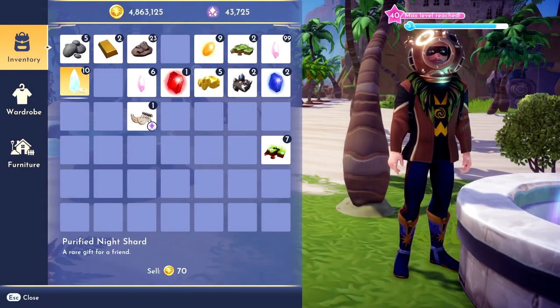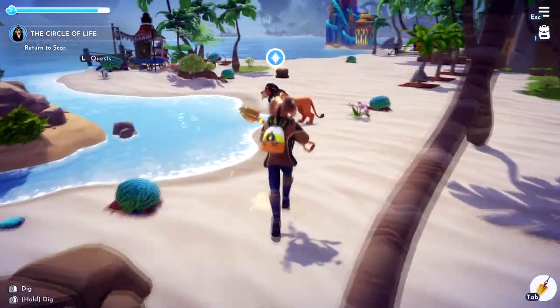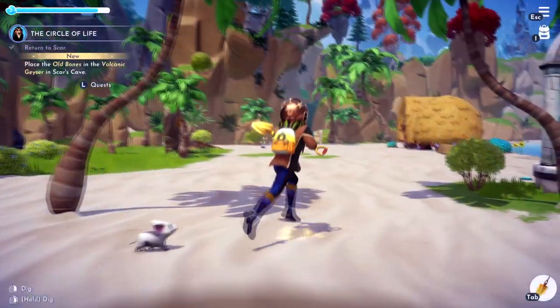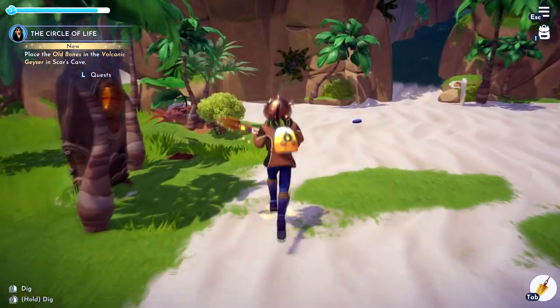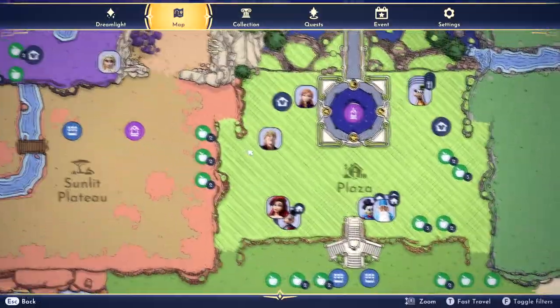After you've got your purified night shards and your old bones, go ahead and talk to Scar. Next, we need to place the old bones in the volcanic geyser in Scar's cave.